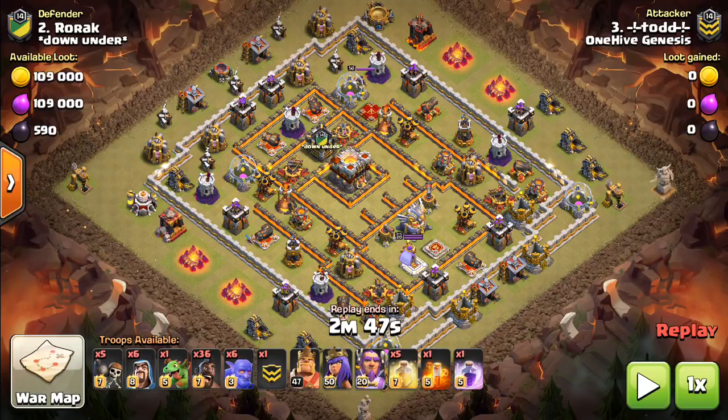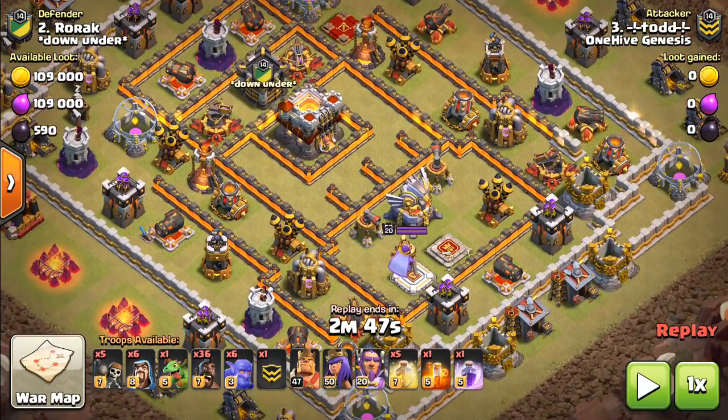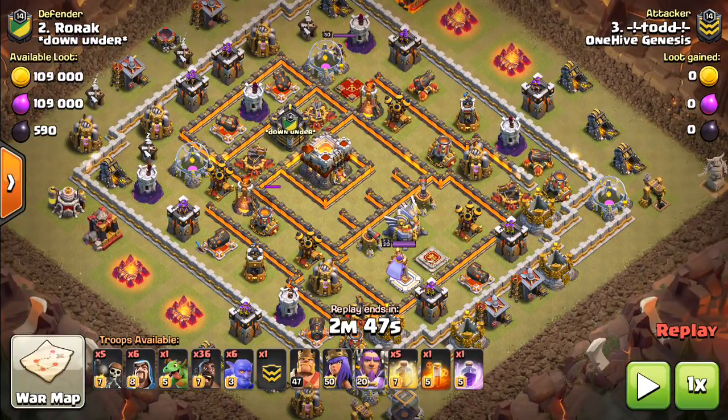For this base, it worked really well with Hogs because there's a bunch of empty space in the middle. There's this kind of big moat around the Town Hall — I don't even think there's Teslas in there. At Town Hall 11, a lot of the 3-star attempts are that Queen Walk Vomit — basically a mass bowler with a Queen Walk to start — or people will sometimes use Laloon. But Hogs are a good option because you have those level 7 Hogs, you can bring a lot of heal spells, and it works if you have good Hog Pathing. There's definitely good Hog Pathing here — it's a nice ring for the Hogs to make their way around after the Kill Squad goes in and takes out the important stuff, like the Queen and the CC troops.